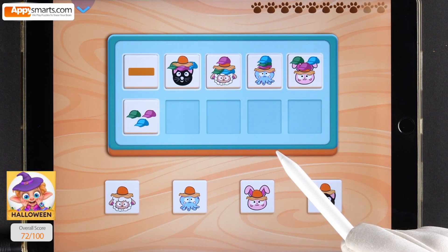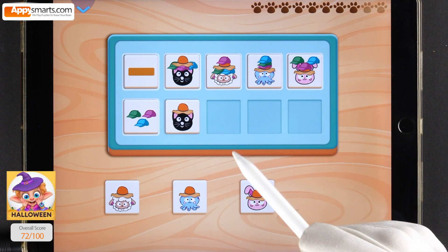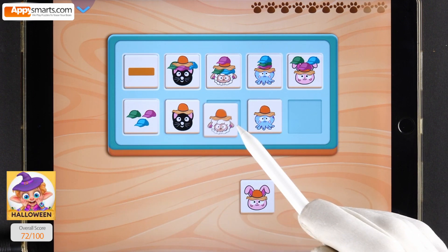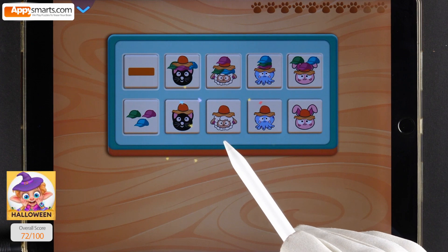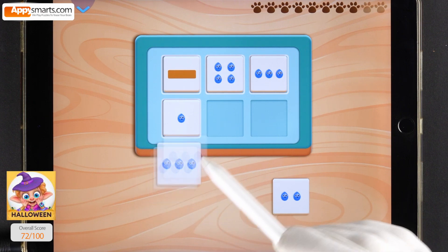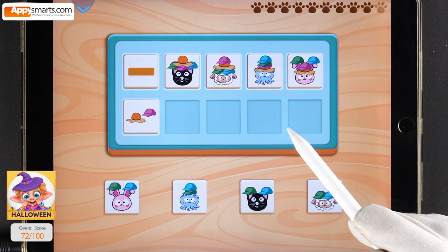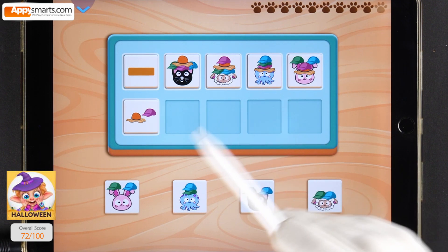Remove the hats shown on the left from the animals. You nailed it! What will happen if you remove one of the raindrops from the top tiles? Drag the tiles to the correct spot. How did you do it? Remove the hats shown on the left from the animals.